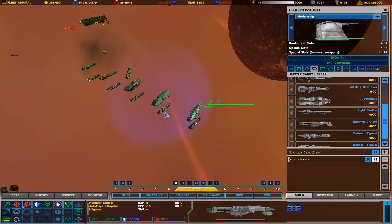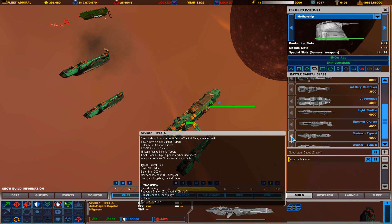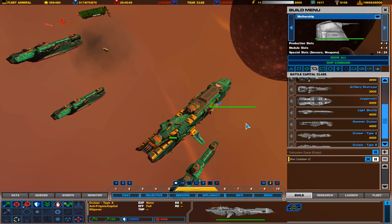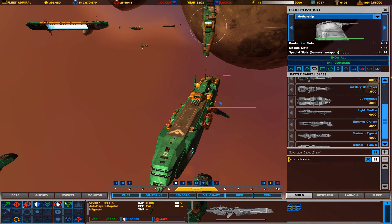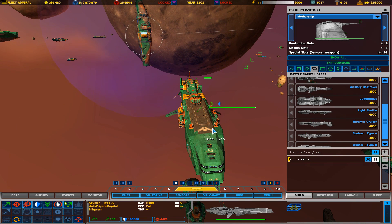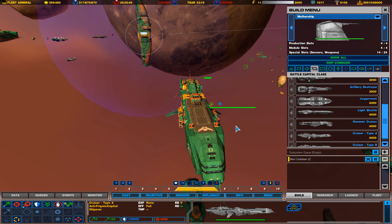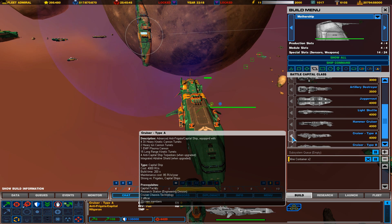The next one is Cruiser Type A, which is the main combat cruiser. Cruisers are really good against destroyers and other cruiser vessels. This one is very good against frigates, destroyers, and cruiser class vessels because of its heavy kinetic cannons, heavy ion cannons, EMP plasma, and long-range kinetic turrets. These things are very deadly.